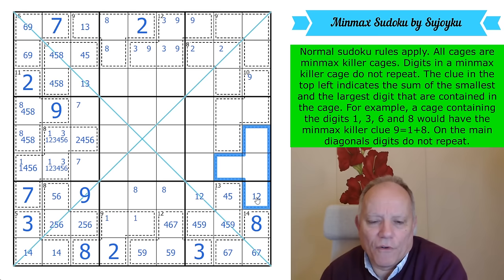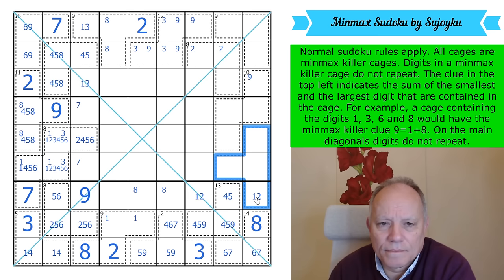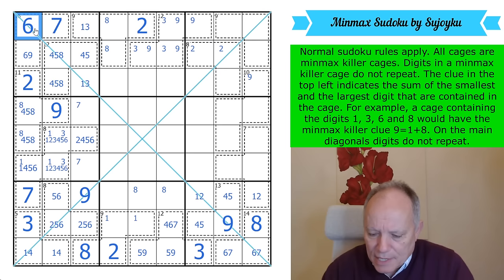If this was 2, 3, 4, 5 that would put a lot of pressure on things. The key question: where did the two 9s go in these two final columns? One of them can go in the 10-cage, but only one. The other one has to be right here. How long did that simple question take me to ask?